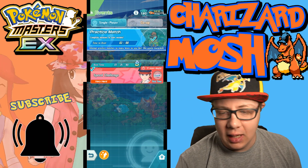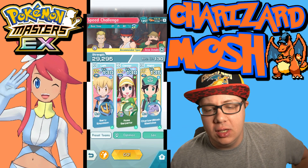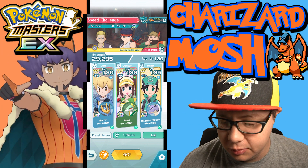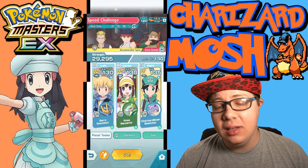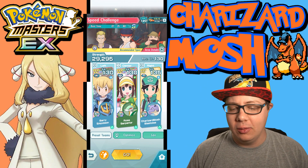The team I'm going to be using — and we're going against the very hard practice challenge because that's the one that matters — is Barry Empoleon, Rosa Meganium, and Eggtech Blastoise, because Eggtech Blastoise has Rain Dance and that's going to power up Barry Empoleon.